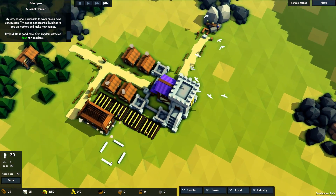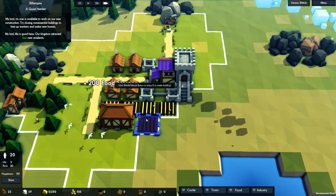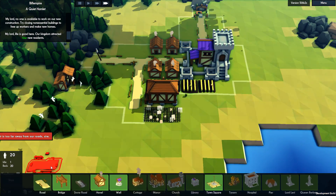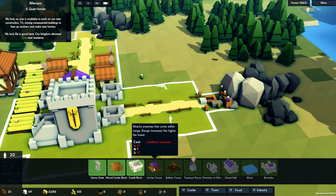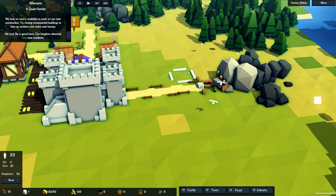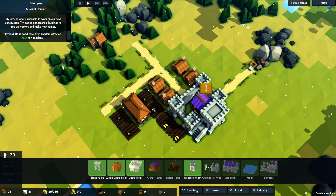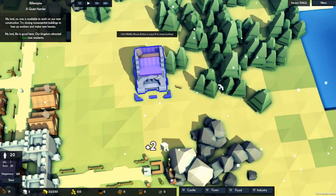Food's running low — we're down to 5 food and we have 20 people. We have three idle people. I want to get an archer tower, but that means we need a treasure room. We can build the treasure room now. Let's just let things go a bit slower. I don't want that there — I want it over here somewhere.